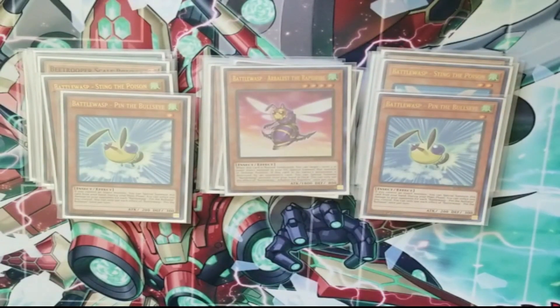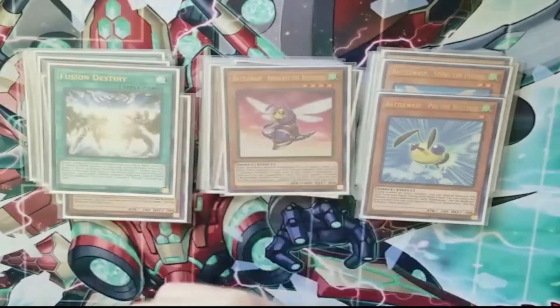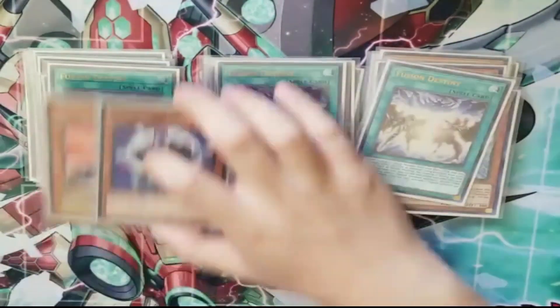Then the one Arbalast — the Debris Dragon of the deck — really good card to just have as a follow-up. Then the DP engine: triple Fusion Destiny with the Dasher and Celestial — self-explanatory on that one.